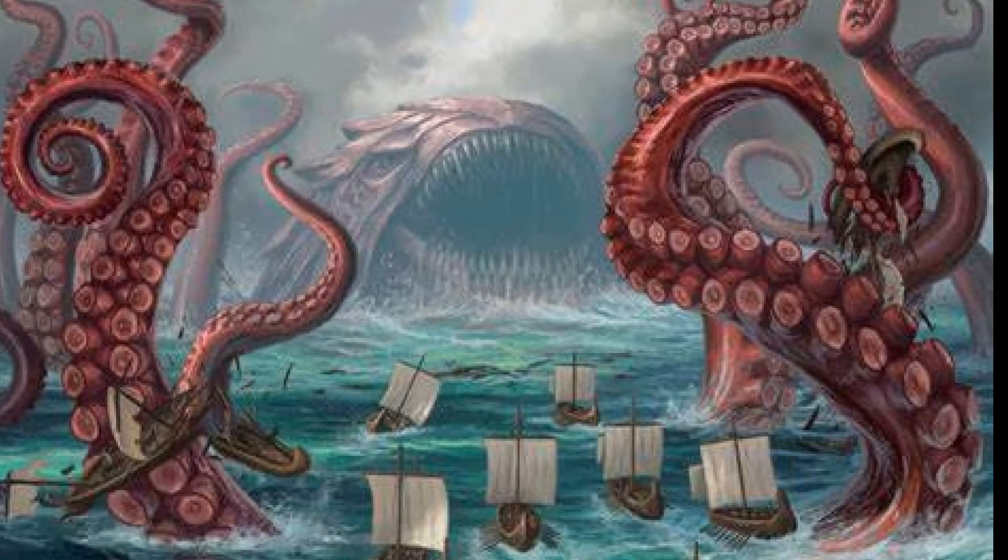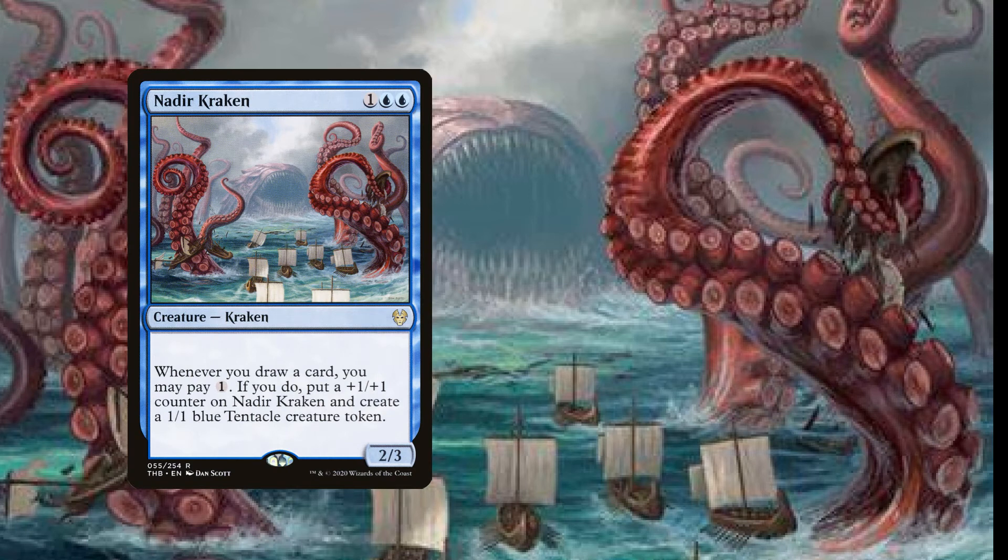Up next we have a playset of Nadir Kraken. For three mana, one blue blue, we have a two-three Kraken with: whenever you draw a card you may pay one; if you do, put a plus one plus one counter on Nadir Kraken and create a one-one blue Tentacle creature token. We are going to be drawing multiple cards hopefully each turn, putting additional counters on the Kraken making it bigger, hopefully unblockable later on, and also going wide with blockers from the Tentacle tokens.